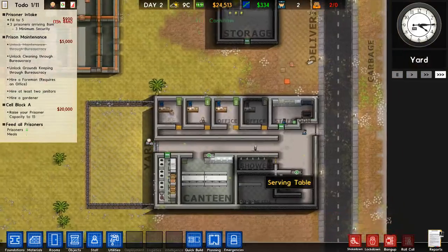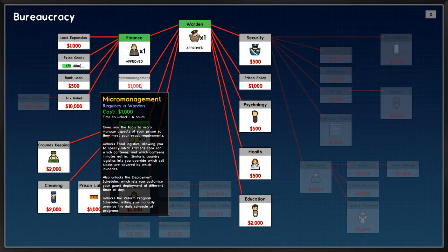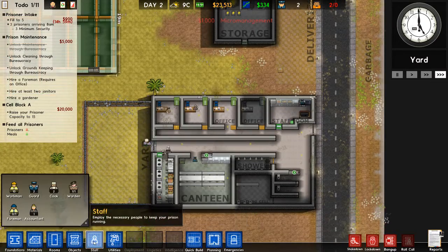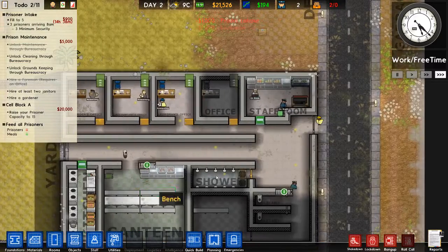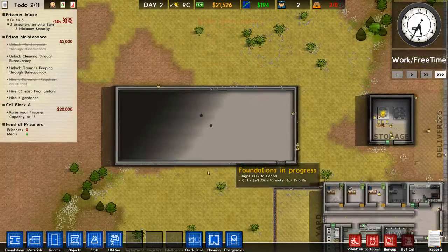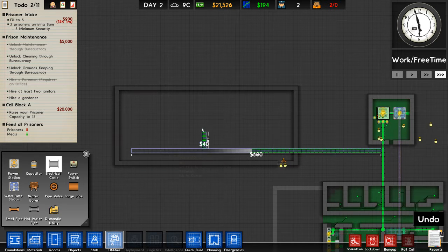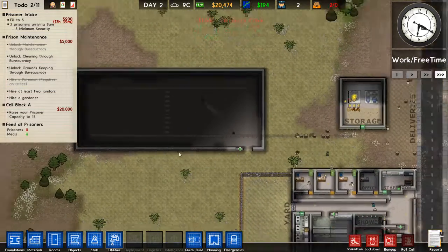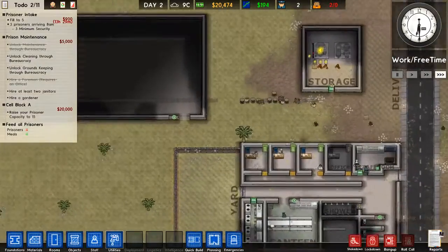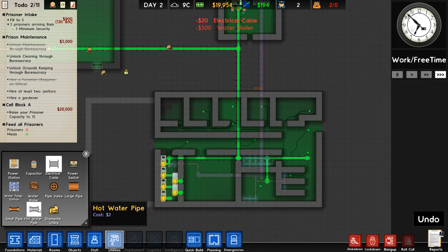They're cold — yeah, we actually have weather now. With this we can see temperature in the prison and a lot more. Let's hire a foreman. The foreman can now research prison labor — we are off to a good start really fast. Let's connect the electrical cable like this. And let's quickly put a water boiler here so we can get some hot water in there.